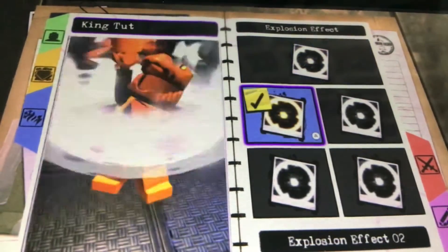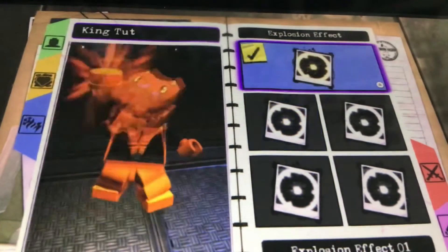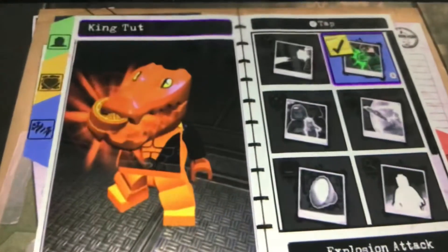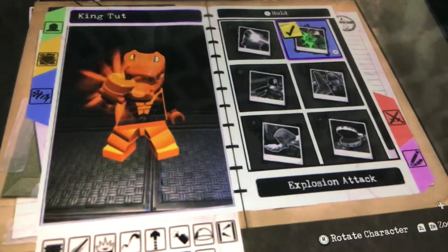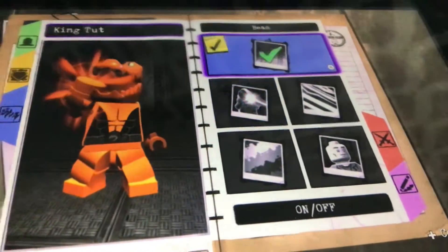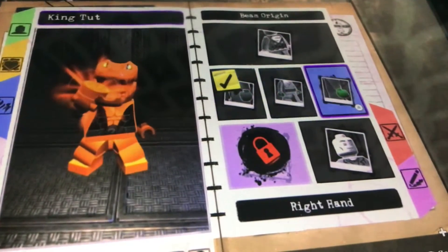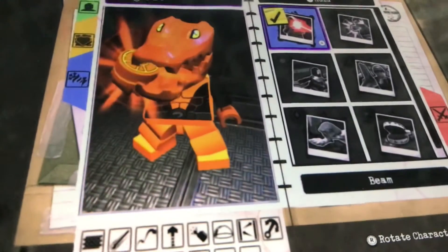For tap Y, you would want explosion — make sure it's that test style. For hold Y, you would want a beam. Make sure it's a beam, and for the beam origin make sure it's the right hand. For the style, make sure it's style one because that one kind of looks cool.